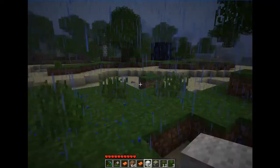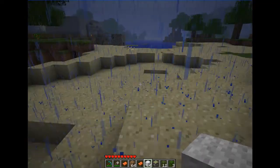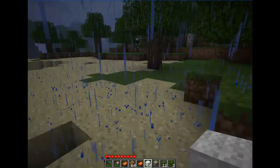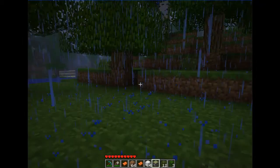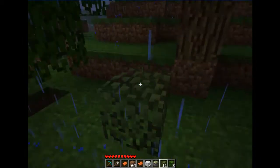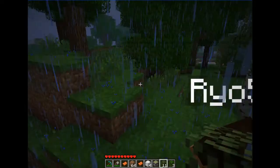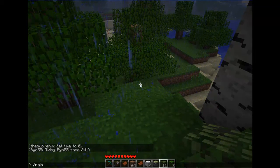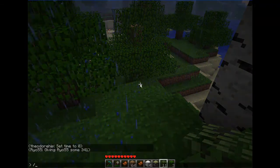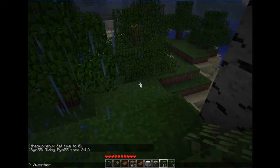We pretty much covered the new 1.7 update — we got shears and pistons. 1.8 will feature the adventure update with NPCs. I'm a little angry they didn't just include it in 1.7. You have resistance and shears and making it harder to set off TNT.